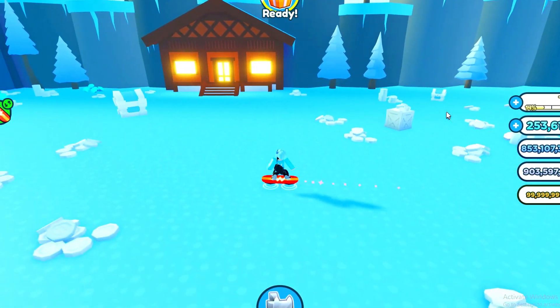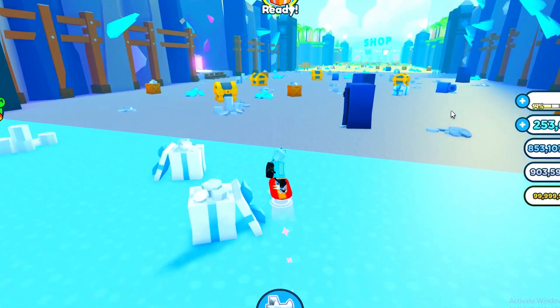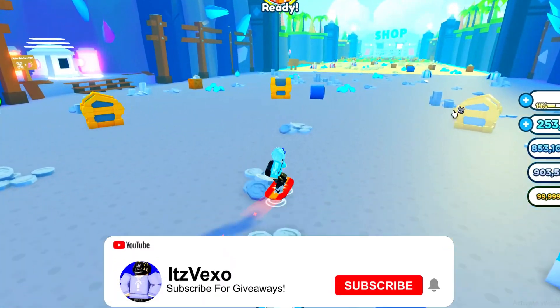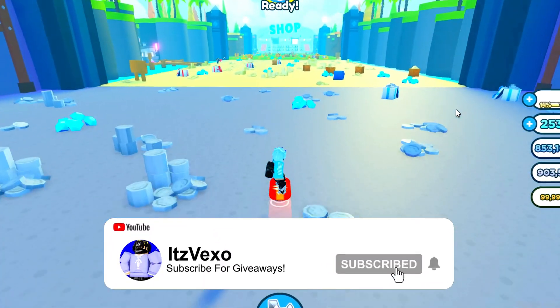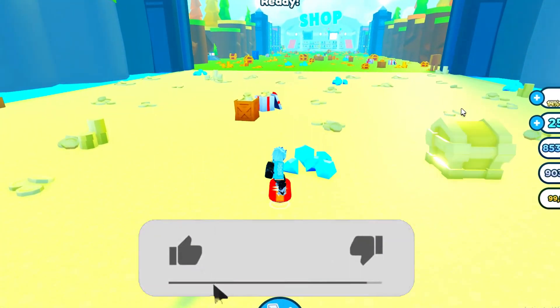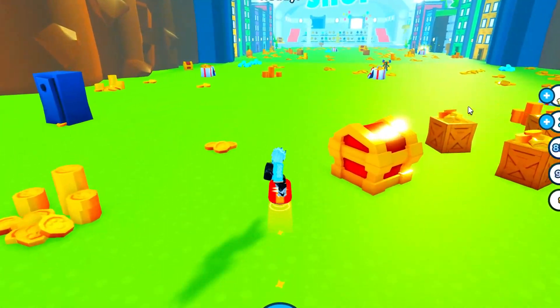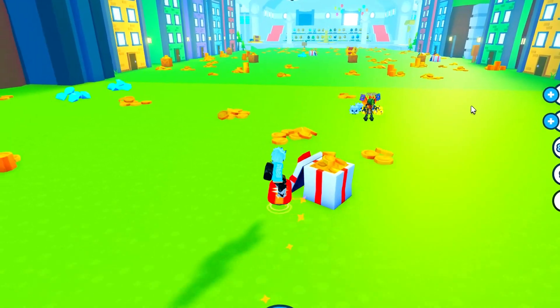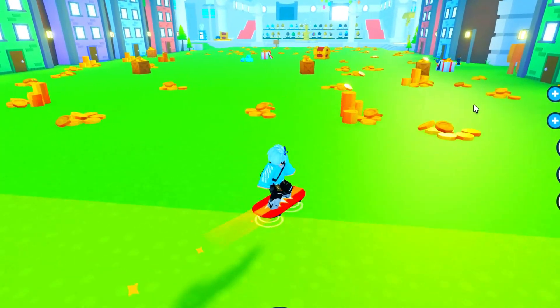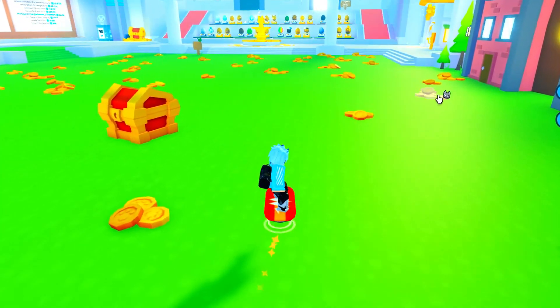Let's see if we can find some more eggs. They do actually blend in with the world. So for the ice world, the egg will be a blue color. This one will be like a grayish color. The beach one will be like a yellowish color. It does actually blend in which makes it a lot harder to find the eggs, but I actually like that because it makes it more fun.